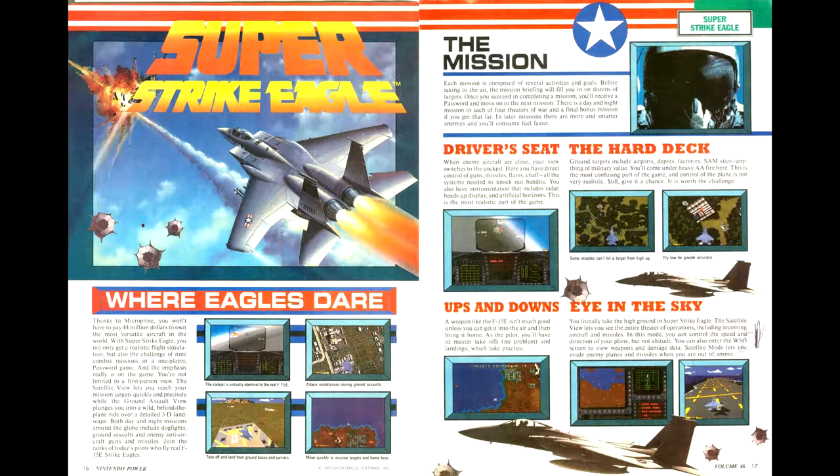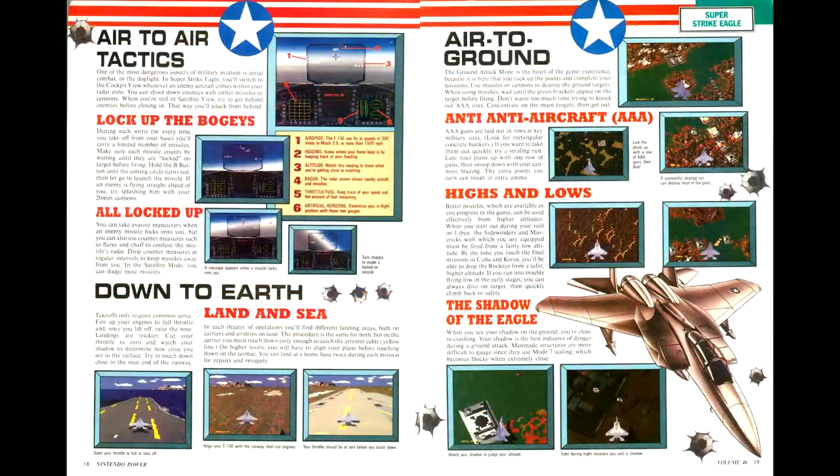The first game we'll be reviewing this issue is Super Strike Eagle, a flight simulator game from Microprose of the combat flight sim variety, as you couldn't tell from the title. The article has notes on gameplay and the interface, including information that you have to land the plane yourself, much as with Top Gun. The camera perspective features two views: a cockpit view for air-to-air combat and an external view for bombing runs.